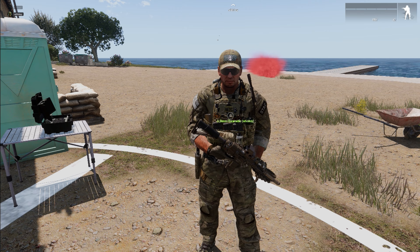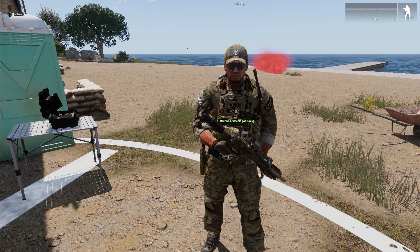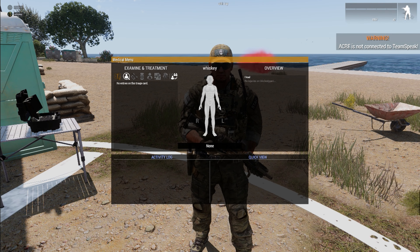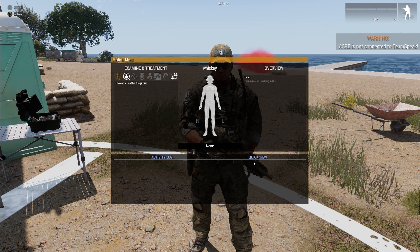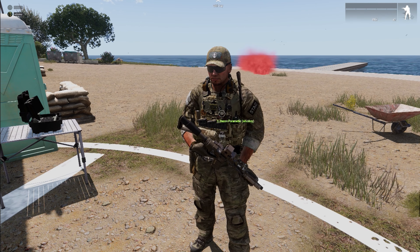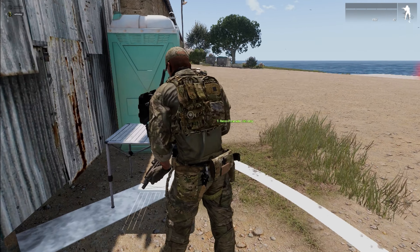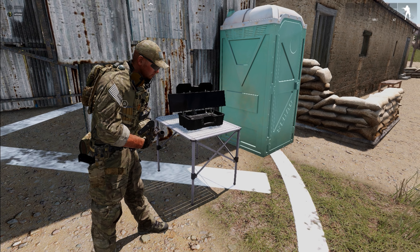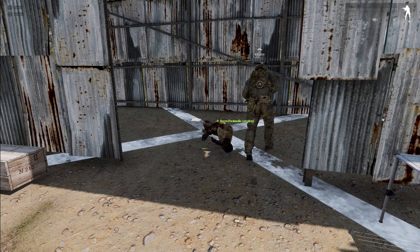The first thing I want to cover is the medical UI. You're going to notice that it's still the ACE medical UI, so nothing's really changed here. But you're gonna have some different items in your inventory when you load into missions. Let's go ahead and spawn a patient here so we can get a look at the UI.